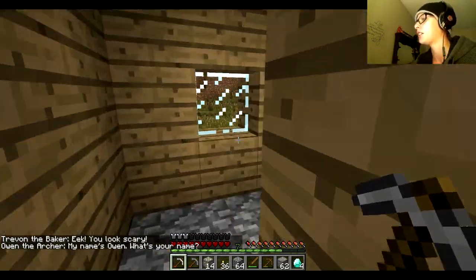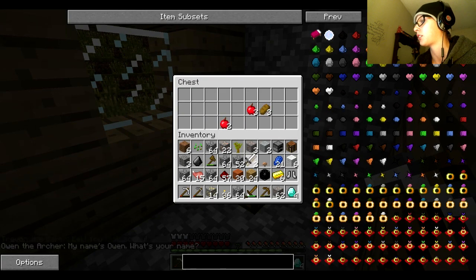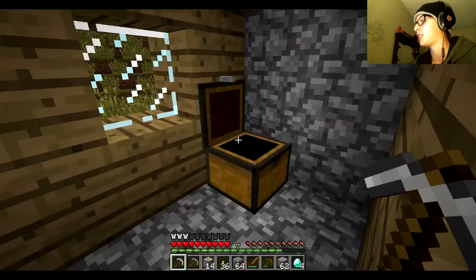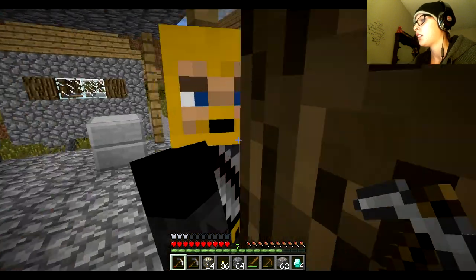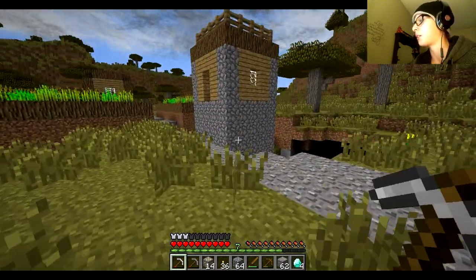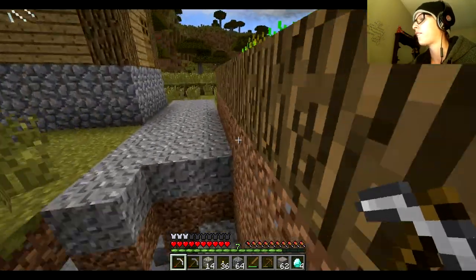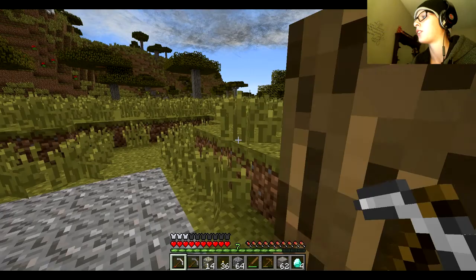Nope, but there's iron boots and an iron sword — I will take it. Some apples, and some seeds — I'll just get rid of those. Alright, we need to find our way back to the village. I think this is the one village we found that one time — yeah, it was. We weren't too far into it. I know the village is down this way.